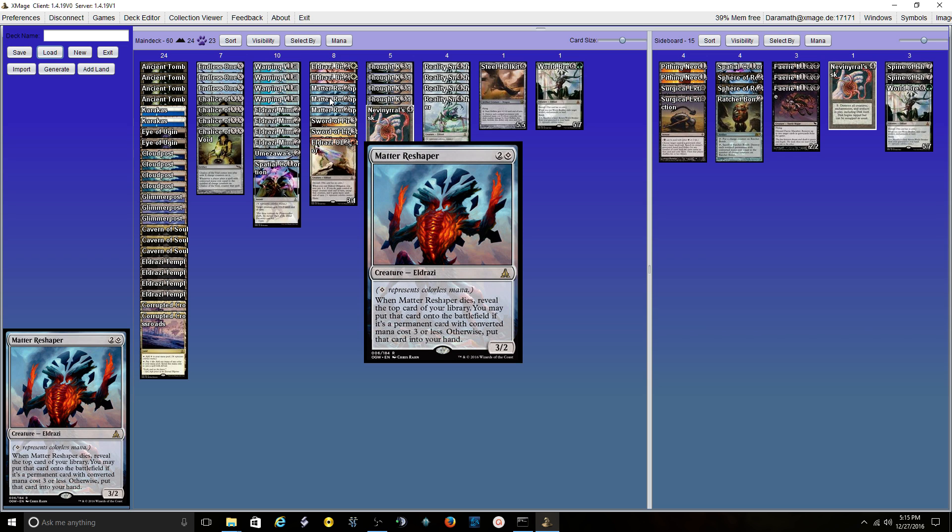3 Matter Reshapers. He's low on the aggression, especially for his curve — if he was a 3/3 for 3 I'd probably play 4. But the 3/2 is good. He does usually generate more card advantage, and we have ways to recur him, which is nice. He just gets thrown under the bus all the time — that's his job.